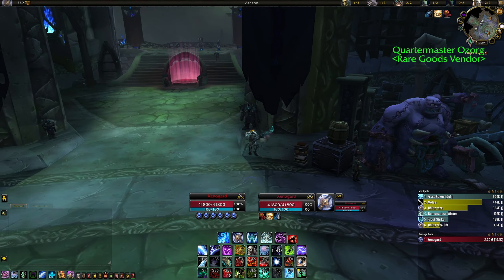The last macro is a Breath of Sindragosa / Death Pact toggle — exactly the same approach as the Asphyxiate/Blinding Sleep one. When I change talents the button in my spell bar automatically updates, so I don't need to drag the spell manually. And that's pretty much it — those are all the add-ons and macros I'm using for PvP. I hope you enjoyed this video; feel free to ask questions in the comments. Thank you very much for the support, and if you want to see me live, come check me out on Twitch. All the best, bye!